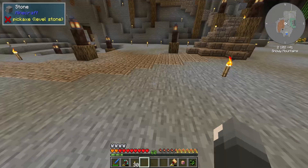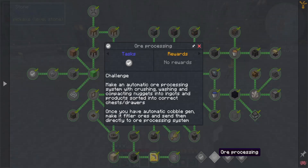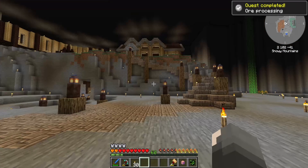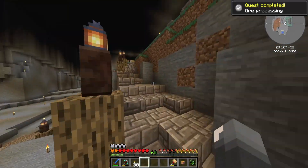I can now check off our basic automation or processing because I have made it to where it automatically sorts everything into our system for chests and doors. I'm going to go ahead and show you guys what I did for that, just so y'all know.